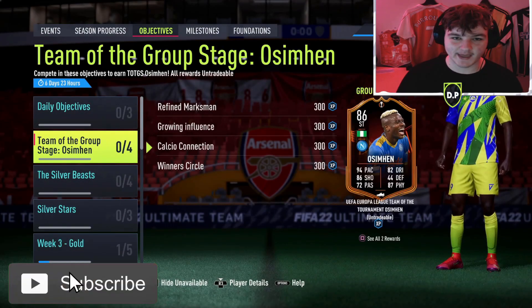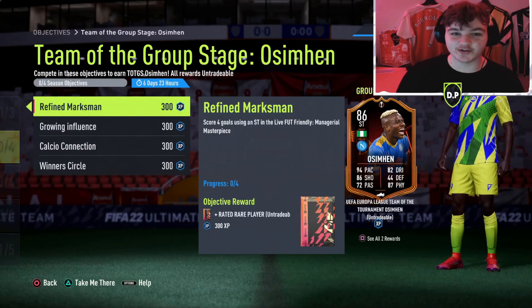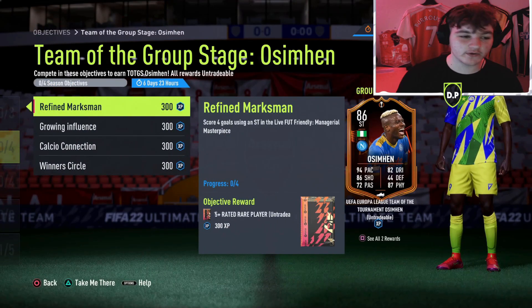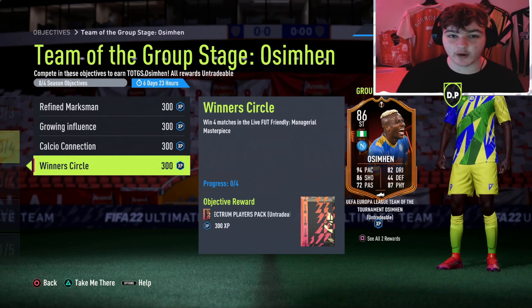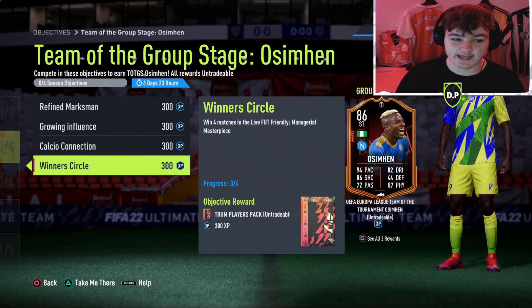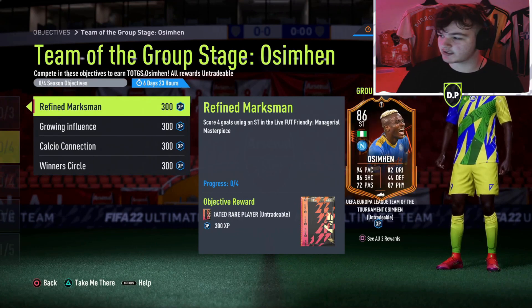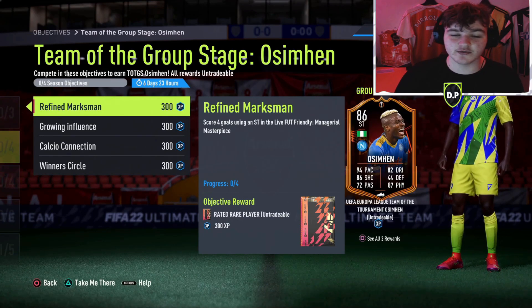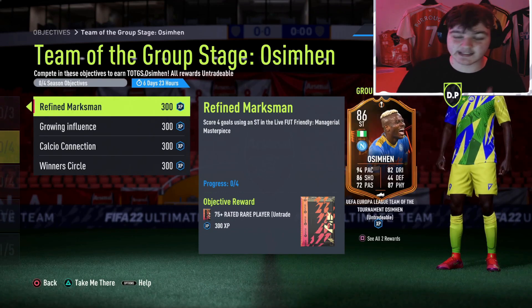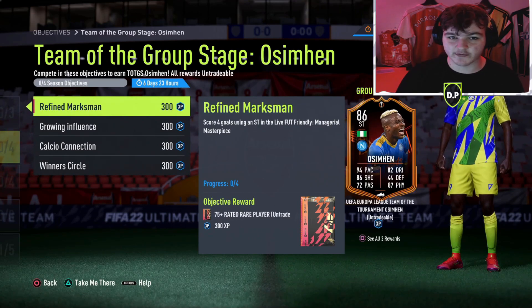Welcome back to another objectives guide. Basically we go over all the objectives, I give you tips and tricks, and the most anticipated part is building a relatively cheap meta team you can use to complete this card between 15 and 20,000 coins. If you're new, make sure to drop a like and subscribe. Let me know what new players from the Team of Group Stage promo you want to see reviewed.